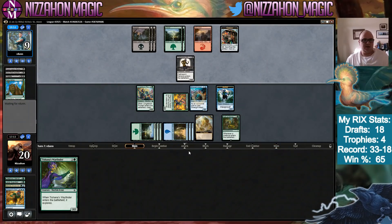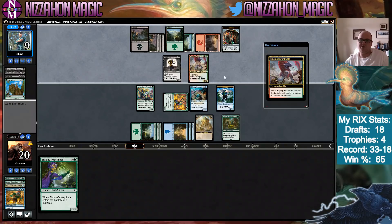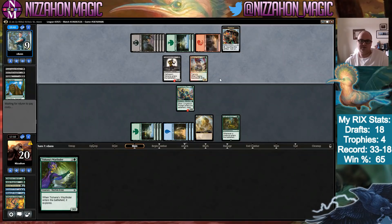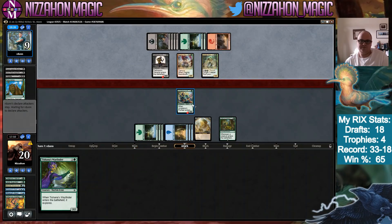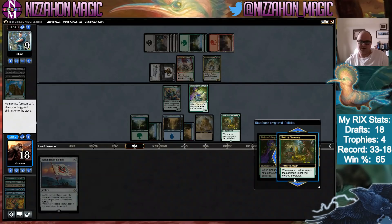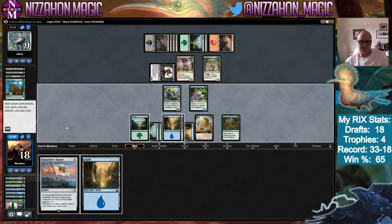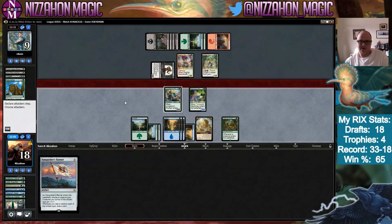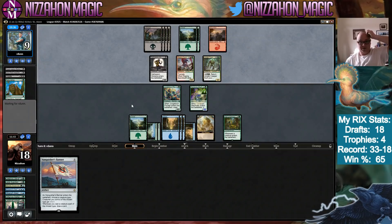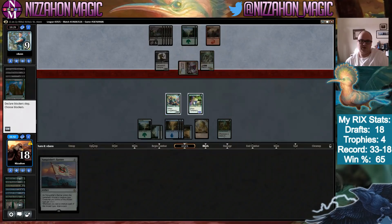How many awesome enchantments can their deck have? Naturalize number two — that would be bad. Sword-Tooth just killed everything except Jungle Born Pioneer. We're going to take the two damage. You're suddenly not as good as you would have been one turn ago. I don't have time to play Vanquisher's Banner. Tishana's Wayfinder is just going to explore twice — I think I put her into the graveyard. Well guys, I think we're going to end short of a trophy. Opponent's sweet three-color deck is formidable.